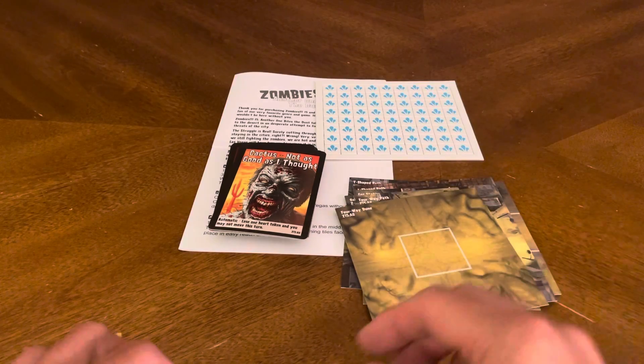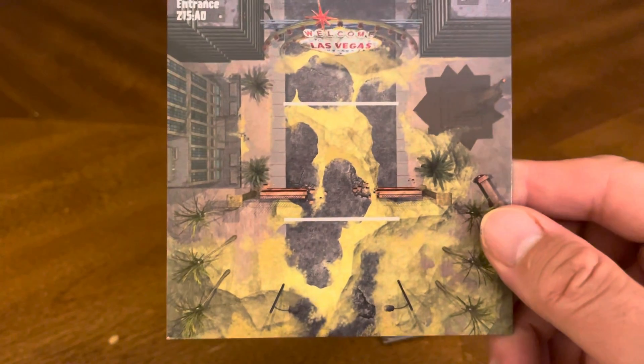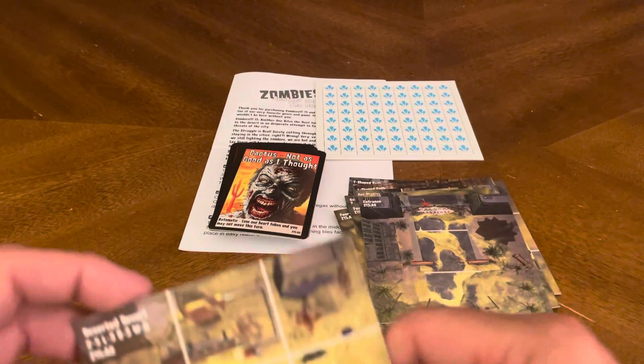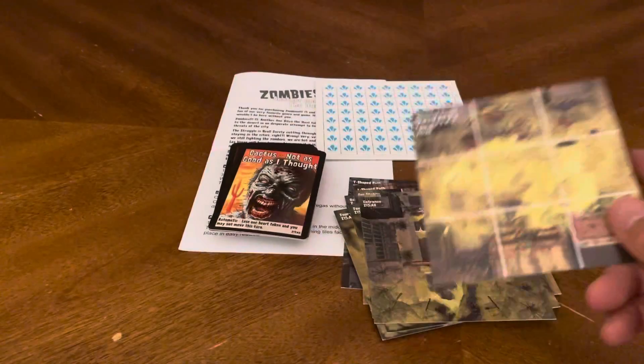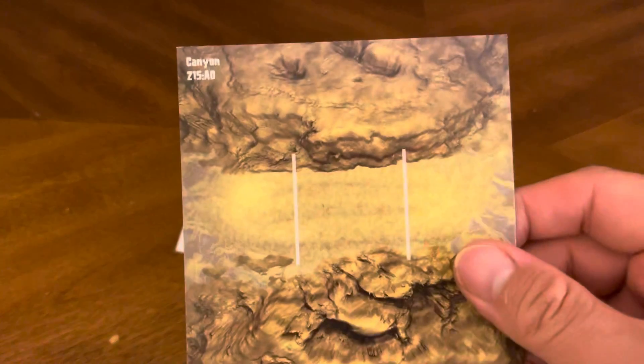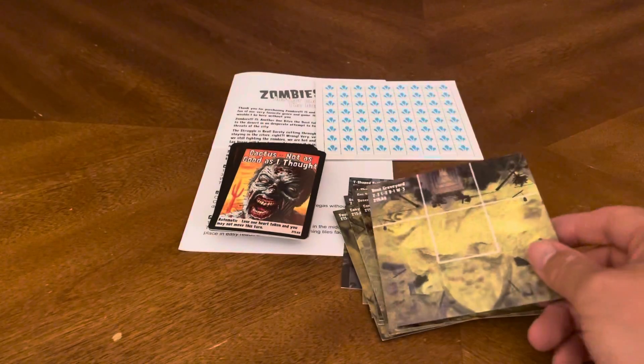Four-way path. Four-way dune. Another four-way dune. Start of the campaign — the entrance. Deserted resort. Canyon. Another canyon. And a bone graveyard.